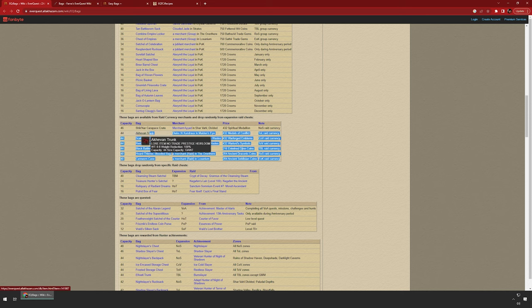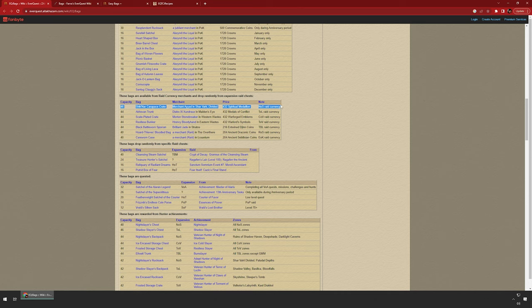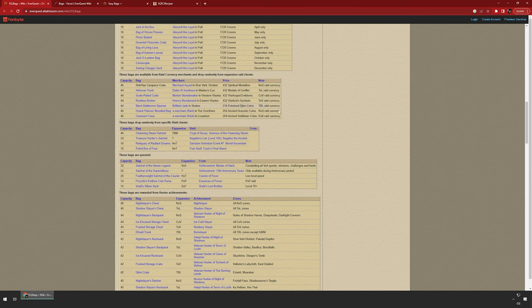The raid currency, just like the group currency, also has a bag you can buy. The top bag right now is a 46-slot bag, and that comes from the Night of Shadows raid currency — each expansion has their own. These all require more than one player to acquire. It's kind of like how back in the day Lord Nagafen and Lady Vox would drop bags. Everybody can buy the bag; you raid enough, you get the currency just for showing up, and eventually you can buy your own bag.